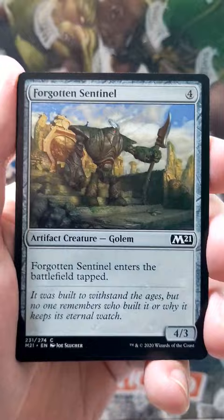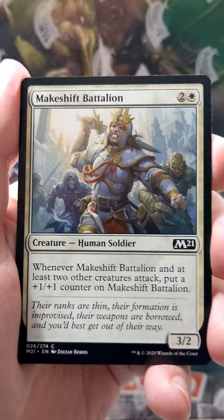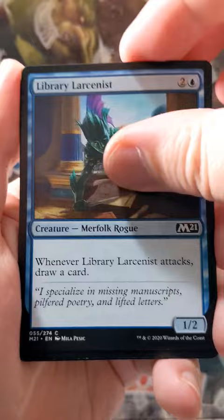And then we're going to blow through these commons here. Colossal Dreadmaw — who could have seen that coming, you know? Who doesn't like a little big dino in their Core Sets, you know?